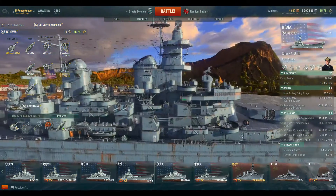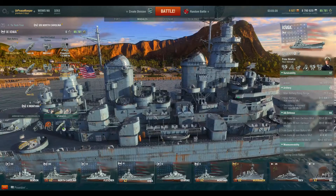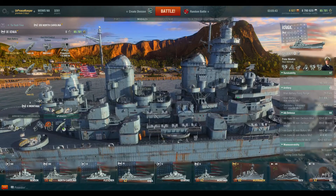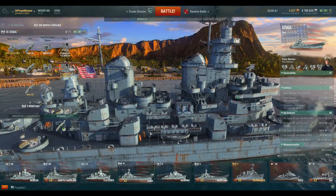Your secondary armament consists of the U.S. standard after the invention of the fast battleship: 5-inch .38 caliber dual-purpose gun mounts, 5 on each side, 10 total barrels on each side.